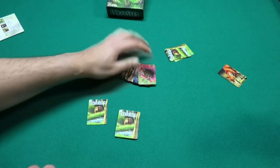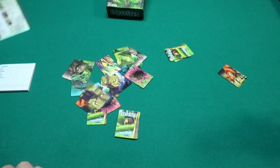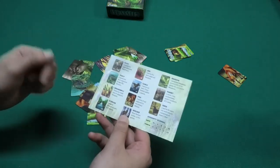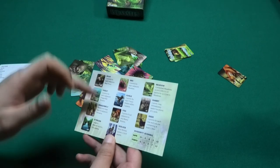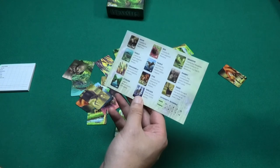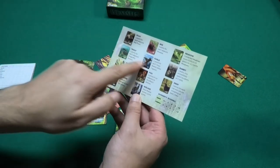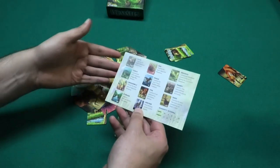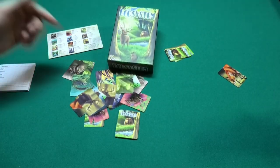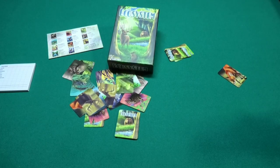And that is how Ecosystem is played. It's an easy to play game, but every turn you're puzzling over what to do — if I put this animal next to that animal, what will that do? How will I get the most points for each type of animal in my grid? Almost every turn you are checking the reference to find the best combination of cards. That is Ecosystem by Genius Games. If you have any questions please feel free to ask them in the comments below. My name is David, thank you for watching, and hope to see you next time.